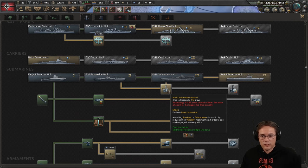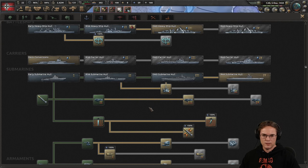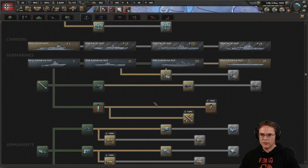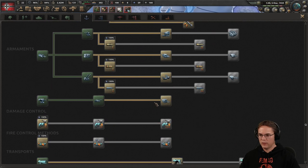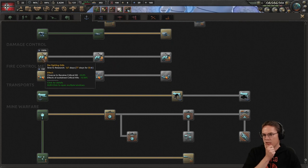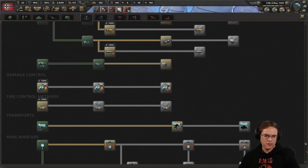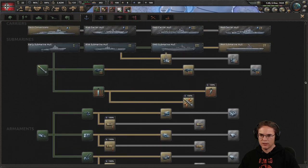That is a basic submarine snorkel — dramatically reduces their visibility. I think I'd probably go with that. We have 1940s subs now. Do I have any more in the torpedo department? These give a chance to receive critical hits is reduced — I don't think that's important at all.